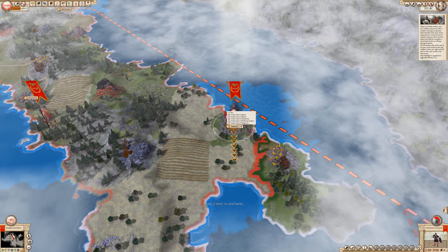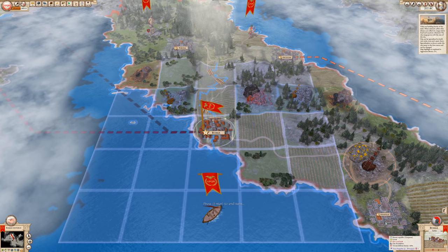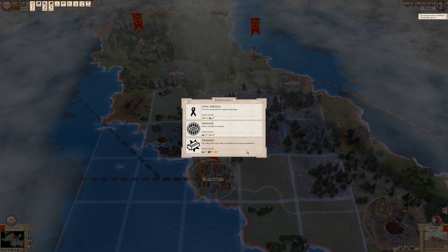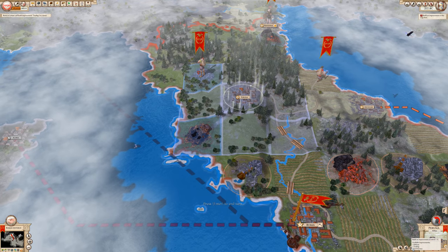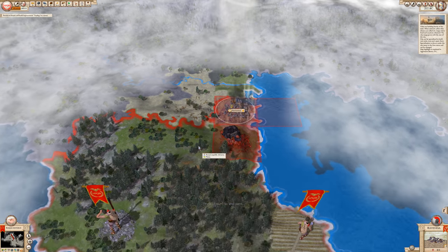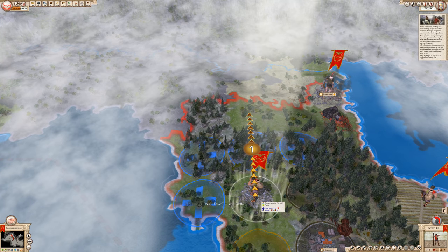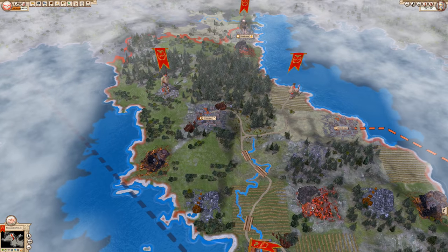I already took Barium. This is Rome. Let's improve the trading of Rome, and also of this town. The iron mine is just the iron mine.